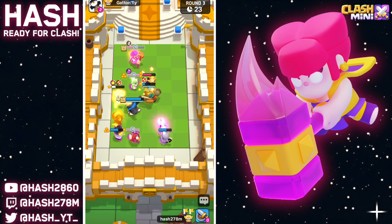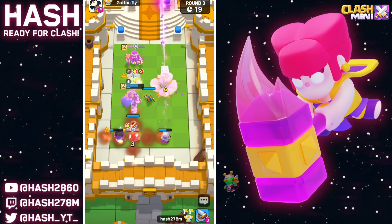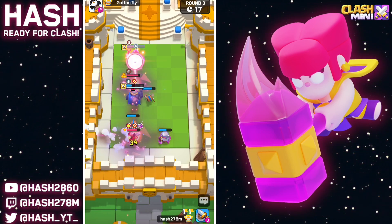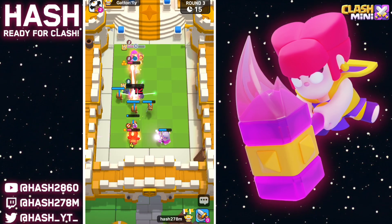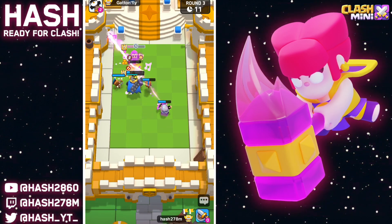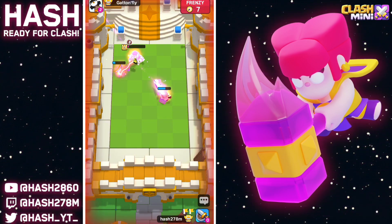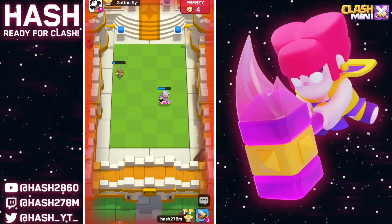Now my wizard is not splashing on top of his Dagger Goblin — well played by him. Big SK ability, but that Miner is going to take down our wizard — that's so bad. Hopefully the Magic Archer — do we have a chance here? With the help of the Magic Archer this game is going to end right here right now. GGs.